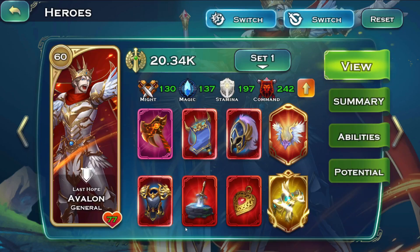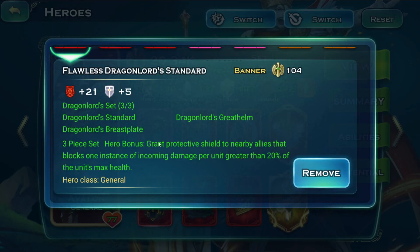First things first - Avalon, what should you put on him? The current build I'm running is Lich, so I don't need any particular sets apart from Clash of Fate, which grants a protective shield to nearby allies that blocks one instance of incoming damage per unit greater than 20 percent of its max HP. In some cases that one proc might be very huge, like blocking a hit from a hundred to zero.